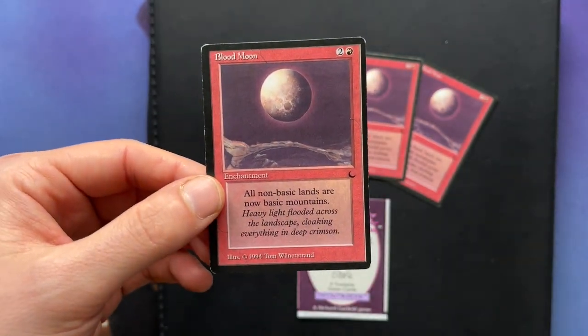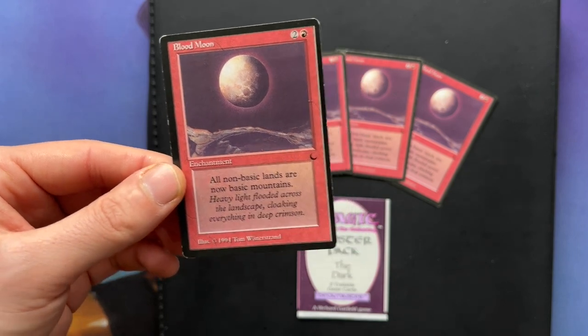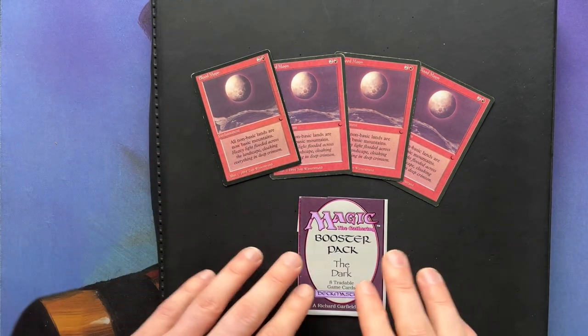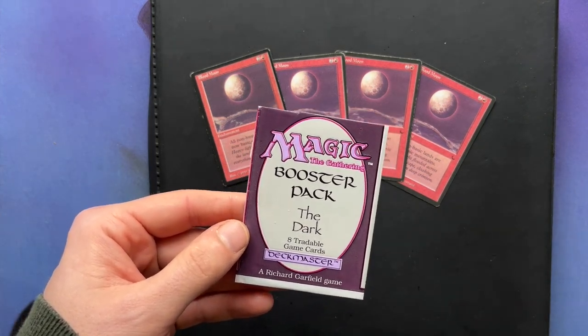It's such a great answer to the five-color good stuff decks, but also just against Mishra's Factories — they're now just turned into mountains. It does a lot of work. And this is a booster wrapper of The Dark. The boosters used to contain eight cards, two of which are uncommon and six are common.